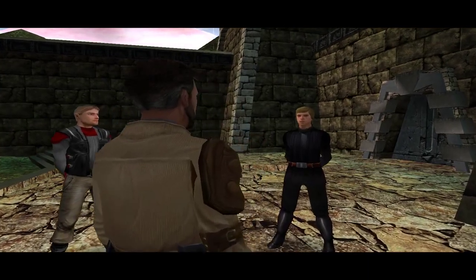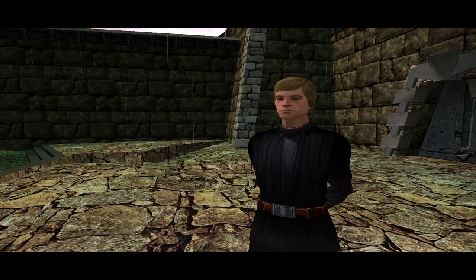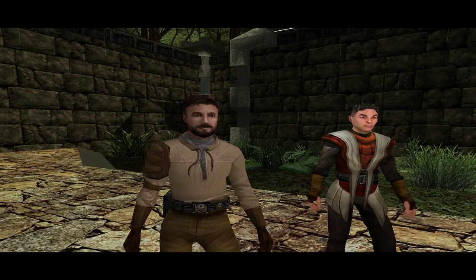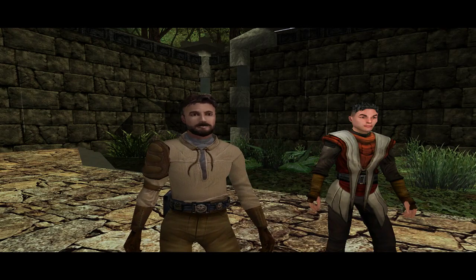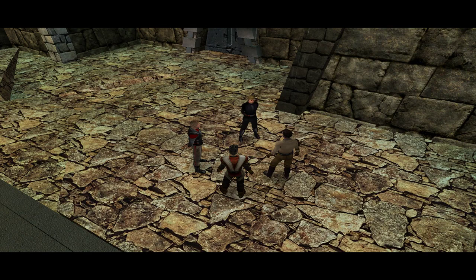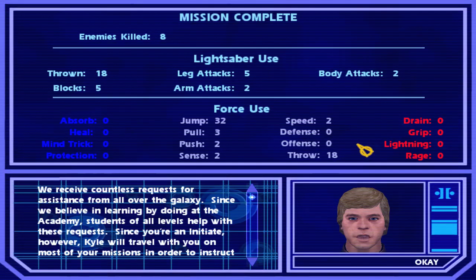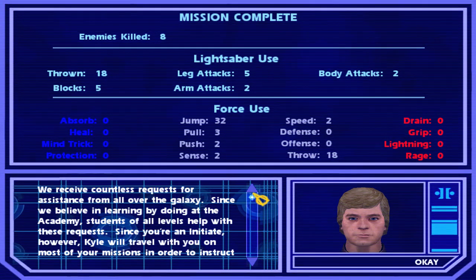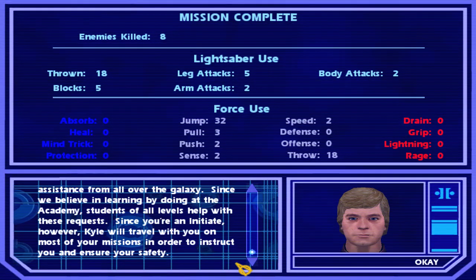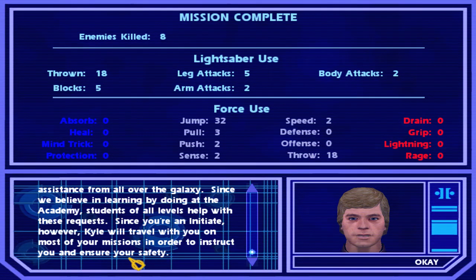Kyle, I did some research on that strange mark from the clothing we found at the temple. It is the symbol of Marka Ragnos, a Sith Lord that died almost 5,000 years ago. 5,000 years — are you serious? Of course you're serious. While you're out training your students, be on the lookout for information regarding a group affiliated with Ragnos. We receive countless requests for assistance from all over the galaxy. Since we believe in learning by doing at the Academy, students of all levels help with these requests. Kyle will travel with you on most of your missions in order to instruct you and ensure your safety.